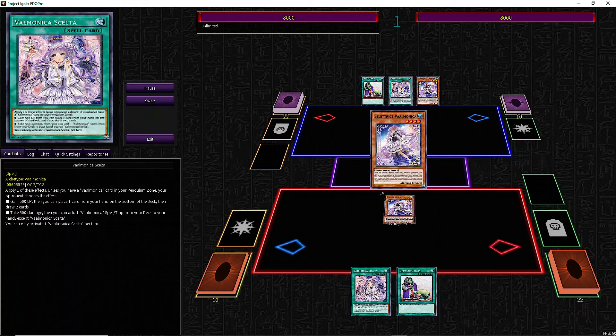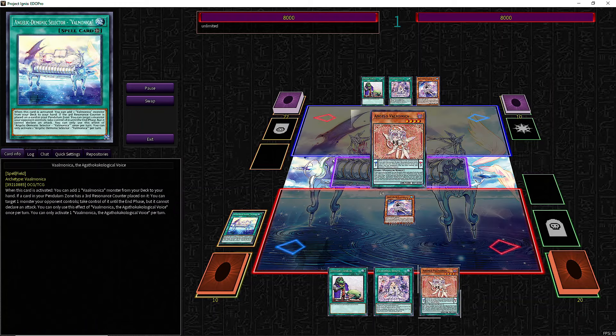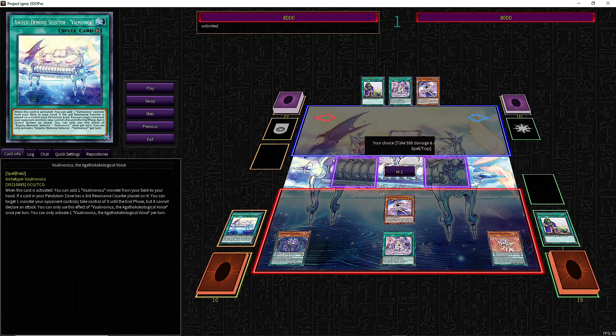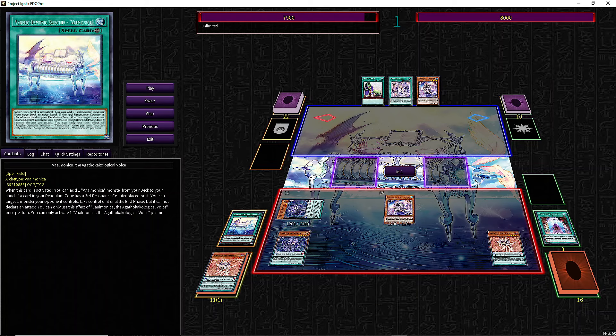We normal summon Celetris and add the Field Spell or Angelo directly from our deck to our hand. We use Angelo's effect and discard a card to scale it in Demono. With Celta we get Invitare to our hand. Invitare adds us another name, preferably the counterpart of the one we used at the beginning, and puts the other one on the extra deck.